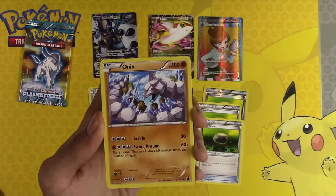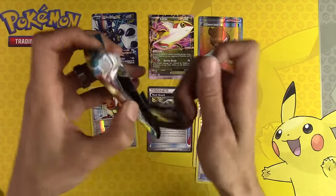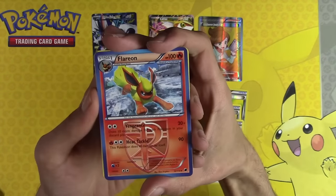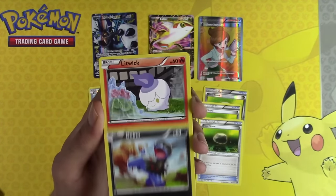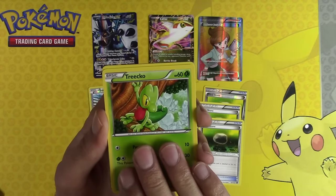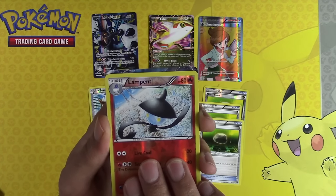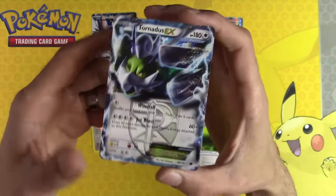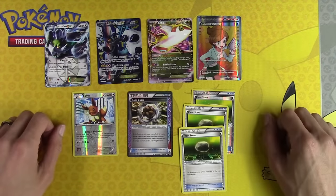Plasma, Seadra, Onix, Dino, Exeggutor. Last pack - give you the code, we'll do the entire pack, why not? Flareon, Seadra, Onix, Dino, Litwick, Peri, Pachirisu - I can't say that one - Trico, Hoot Hoot, Flampent. Oh - it's something - it's a Tornadus EX! It's an EX! Gives us two EXs, one Full Art EX, one Full Art Trainer, a sweet Reverse Holo EV, Black Guard, and Float Stones.